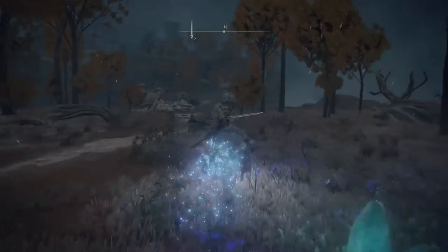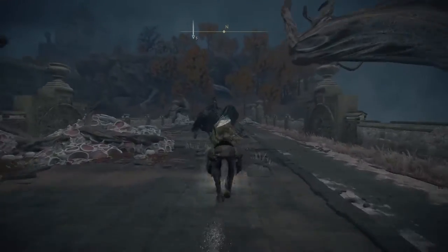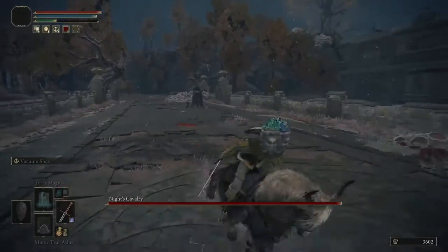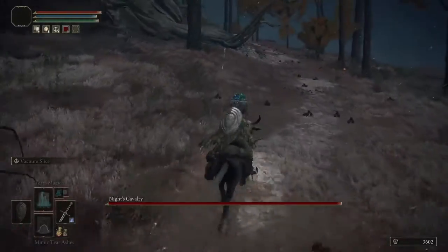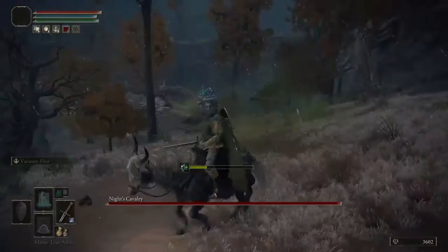I come back and try it again. This time I go a little bit slower — I don't get so far ahead of him. That gives him more time to walk through the traps. Here I halt a little bit and look behind me to make sure he's still coming.